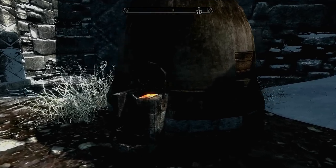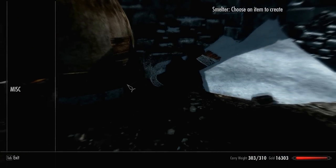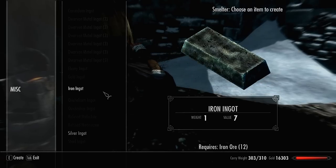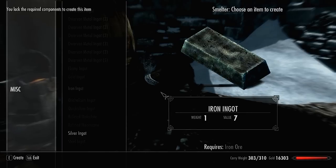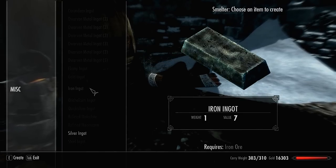Now we've got our raw materials, head to a smelter and click on misc, then go down to your iron ore and turn it into iron ingots. If you've got anything else that needs smelting, just do that too - just click away until you have created as many iron ingots to add to the ones you bought from the shop.